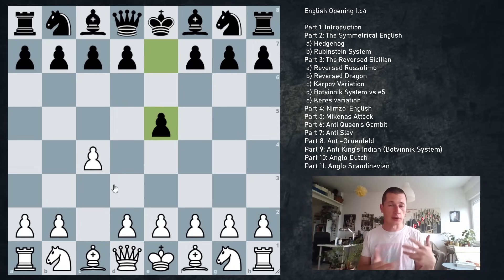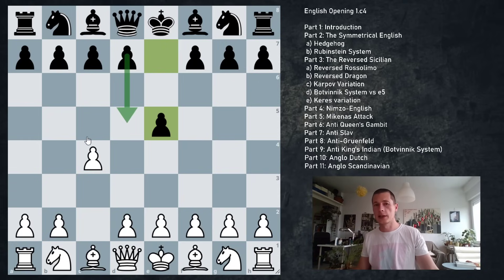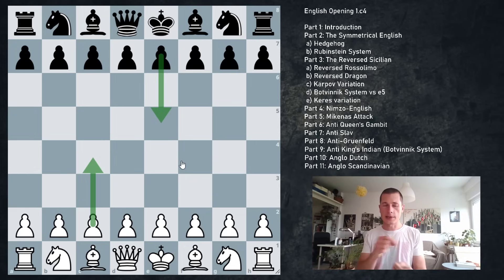When you play the Sicilian, you can play the Rosalimo, the Dragon, the Scheveningen, and many other things. White can choose to play with g3 going into a sort of Dragon, against which black can decide to play Bishop b4 at some point — playing the Rosalimo in reverse — or black can play d5, entering an actual Dragon. Even though there is a ton of theory with c4, e5, with all the variations having their own names and separate theory, the arching theme throughout all the c4, e5 variations is going to be the similarity to the Sicilian defense. Most themes from the Sicilian are going to apply.